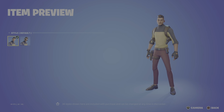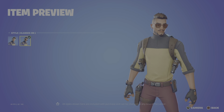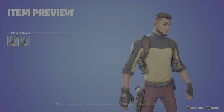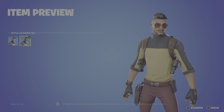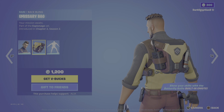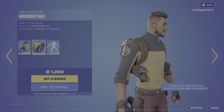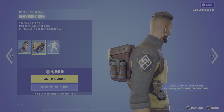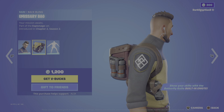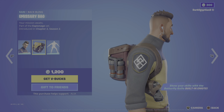Moving on to the return of the Hugo skin — Hugo Style, stealth and unpredictability, part of the Espionage set, first introduced in Chapter 2 Season 2. That was my favorite season. We have the default skin and an alternate with his glasses on — a very subtle change but people appreciate it. Moving on to the back bling, the Emissary Bag — your mission awaits. Interestingly, even though he was part of the secret agents theme, his logo isn't Ghost or Shadow, and it doesn't have the Chaos Agent on it either. I wonder what faction he's from.